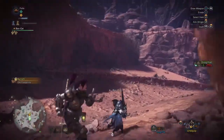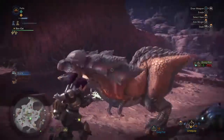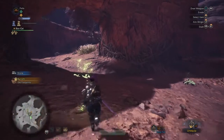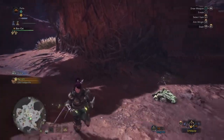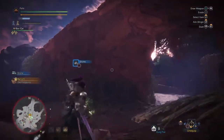I've already got them equipped, so it just added to my stack of five and gave me ten. You equip them like any other slinger ammo by selecting them in your tool belt and then pressing square on PlayStation to equip or unequip, and then they're ready to be fired.